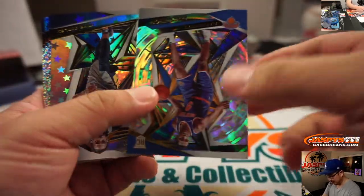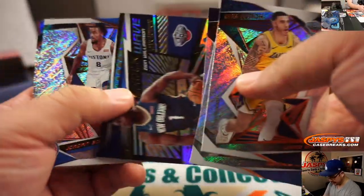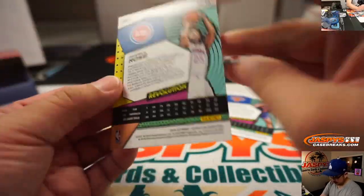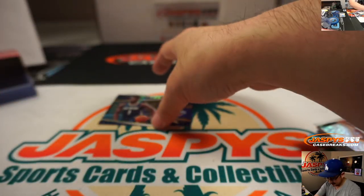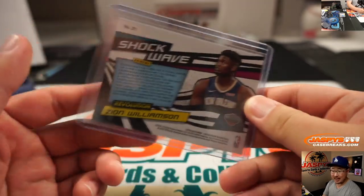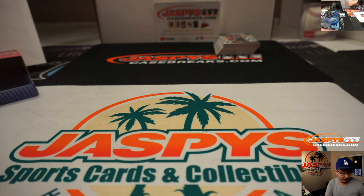And in a team random too! Look at that — RJ Barrett Fractal, that's nice too. There's Mike Conley Astro. There's Zion Shockwave insert. Derek Rowe's Groove. Seriously — 1099 form incoming. Congrats. Revolution's been out for a week or so.